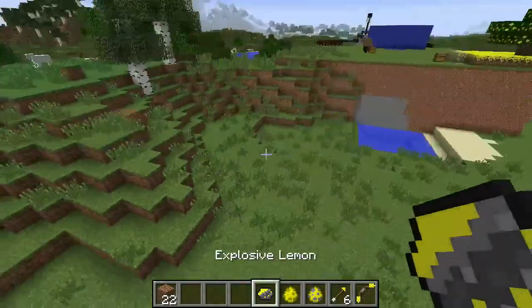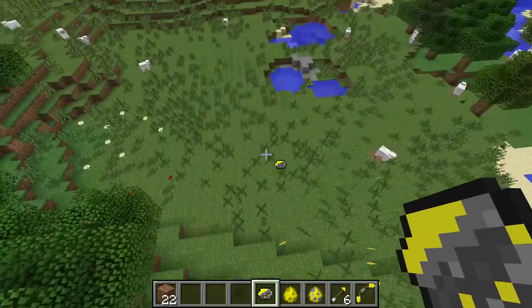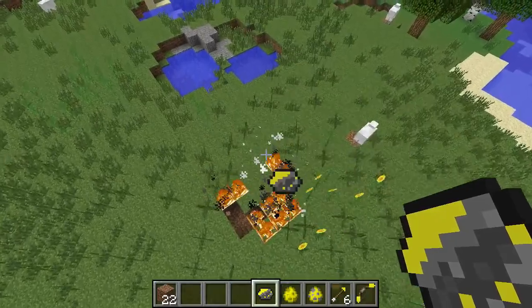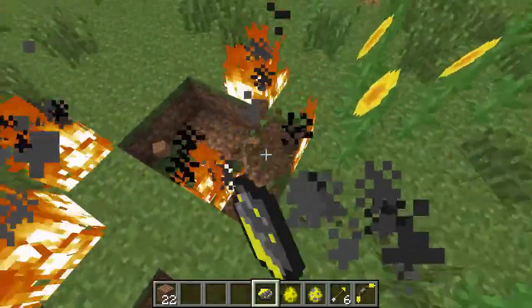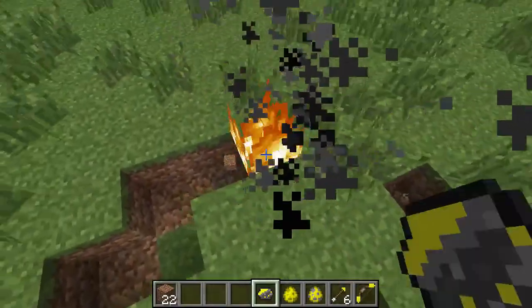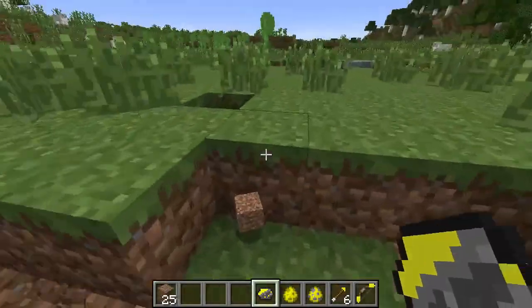And then there's also the explosive lemon itself. Obviously it's a little bit of a bigger explosion and it adds a lot of fire, so you've got to be careful — you don't want to burn down a forest. But it is fun. And I think it's funny that when life gives you lemons, you can make lemon grenades. If you get that reference, well then good for you, Cave Johnson.